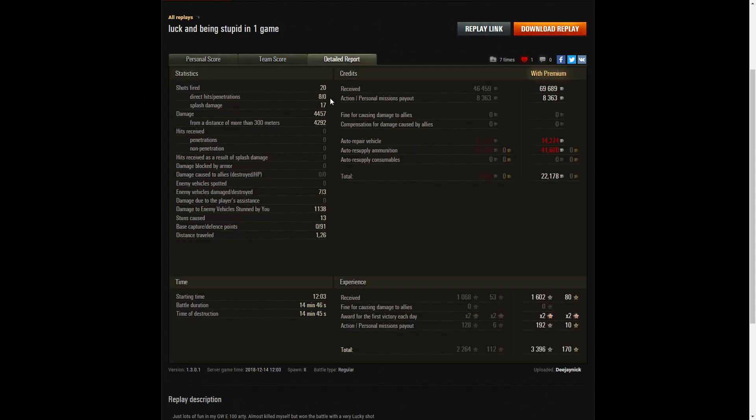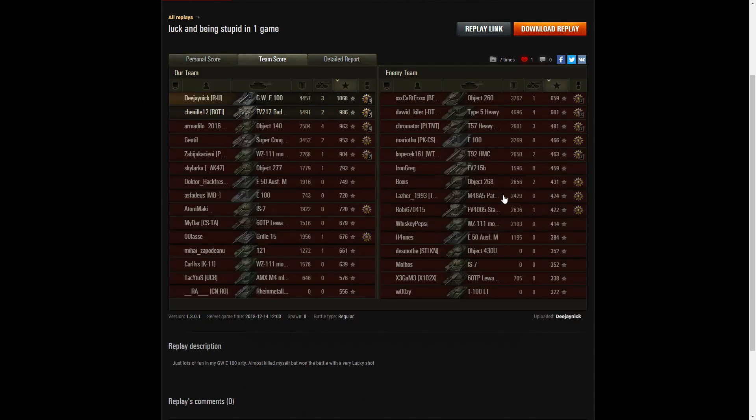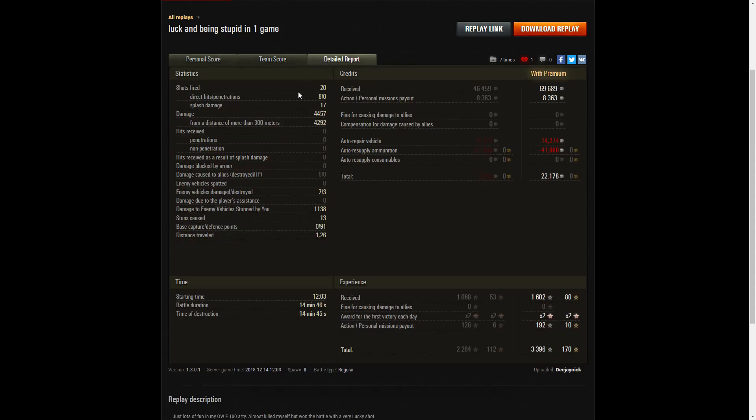He fired 20 rounds during that game, got eight direct hits, zero penetrations, 17 splash. Damage of 4,457 hit points, of which 4,292 were at more than 300 metres. The closest hit was on the FV215B — the tank that was actually closest to him when he was spotted. He damaged seven of the enemy, killed three of them, and did stun assistance of 1,138 hit points from 13 stuns. He managed to get 91 defence points.